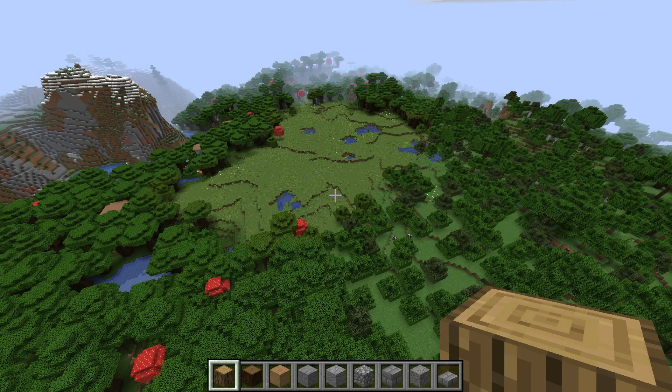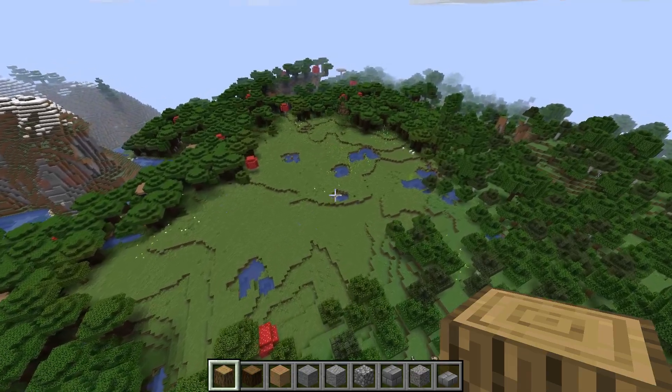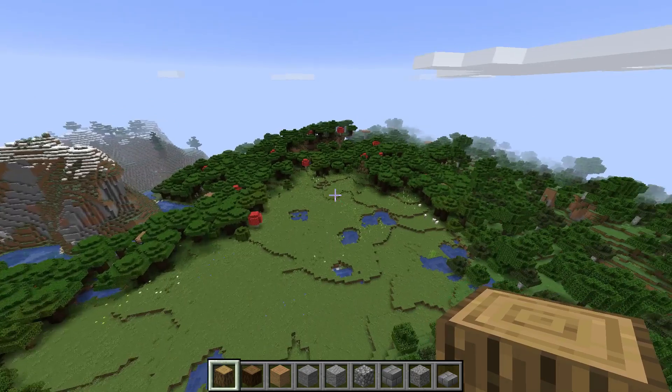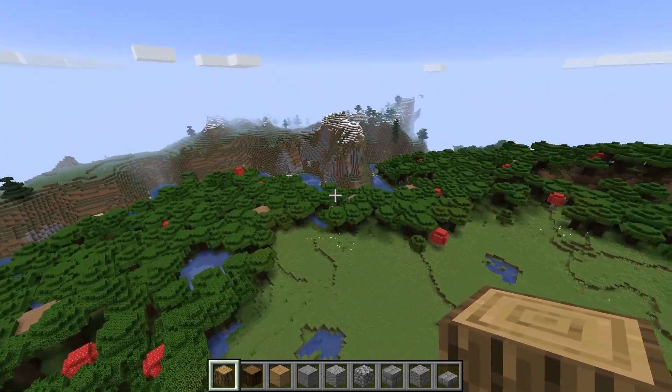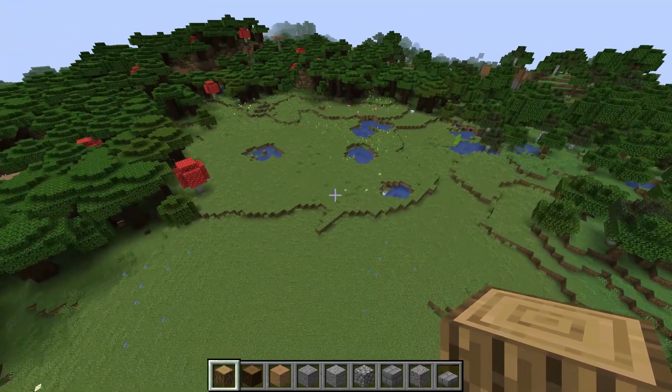With every build you do, you've got to have it in the right spot. And a house isn't a home unless it's got some great surroundings. We've got a superb little clearing here. Wood for days, mushrooms, some wildlife, a little bit of water, and a cracking bit of mountainous region just over here for us to mine into. This is a great spot to have a house.